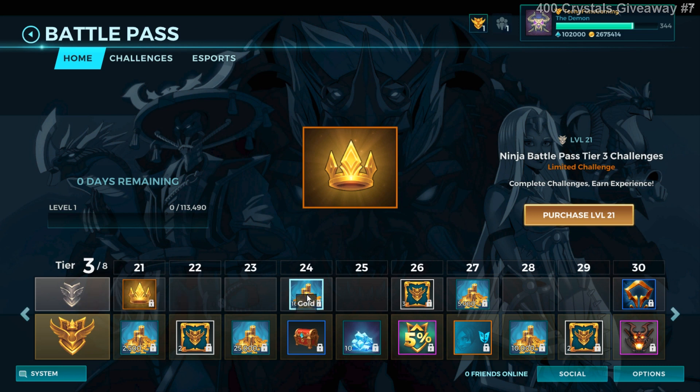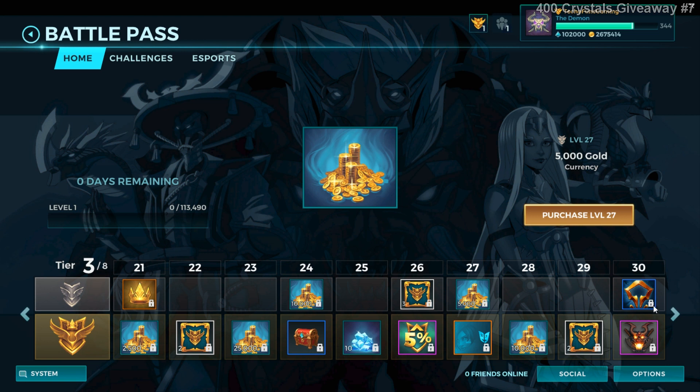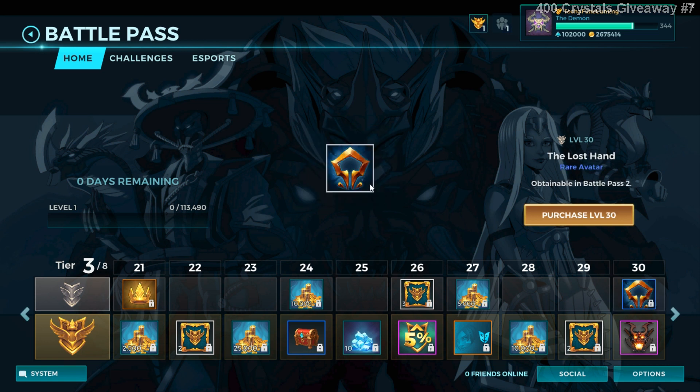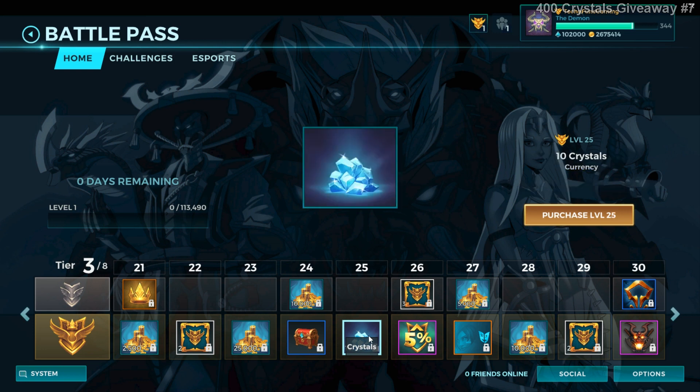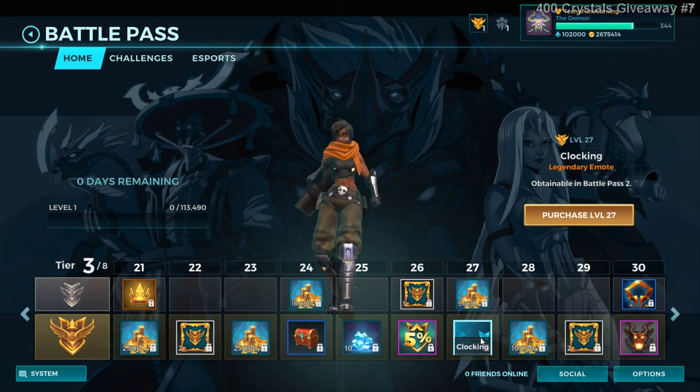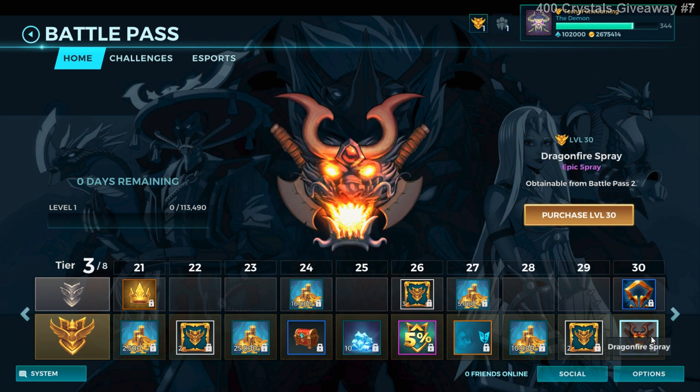Then there are challenges — level 24 gold, level 26 booster, level 27 gold, level 30 the first avatar. In the free section level 24 you get a flank battle chest and level 25 you get 10 crystals. In the paid section level 27 you get the Kenisa emote and one more spray, and in the paid path level 30 as well.